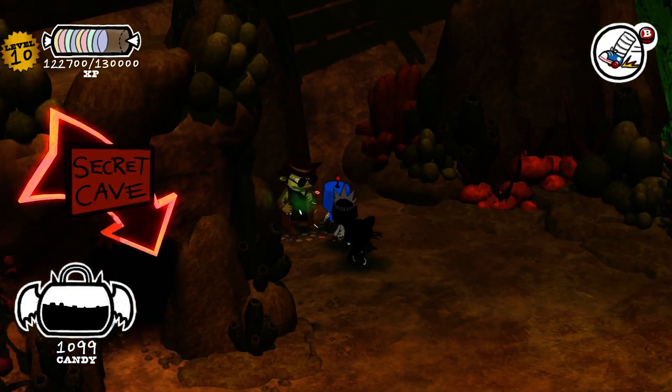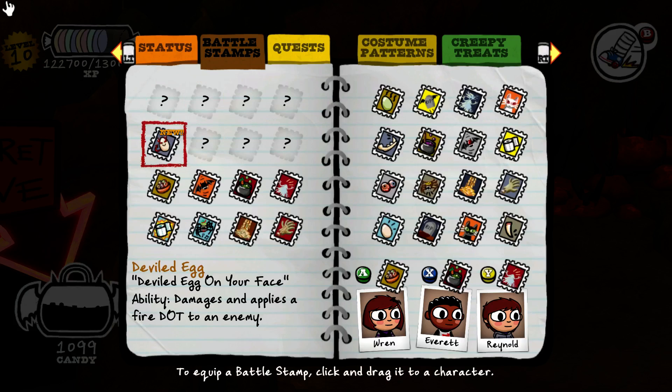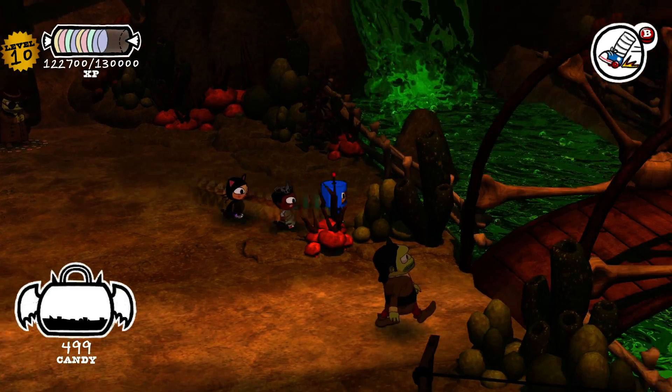We could buy one battle stamp now, I suppose. Deviled egg on your face — damage applies a fire DOT on them. We'll do that one and then that one. There we go.